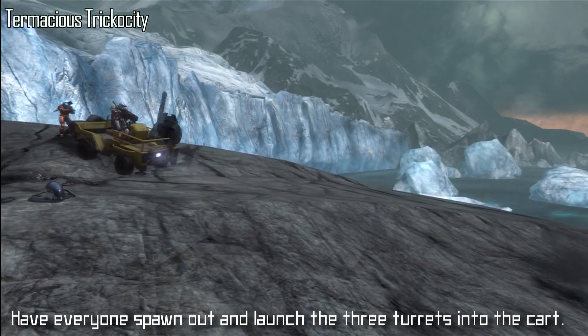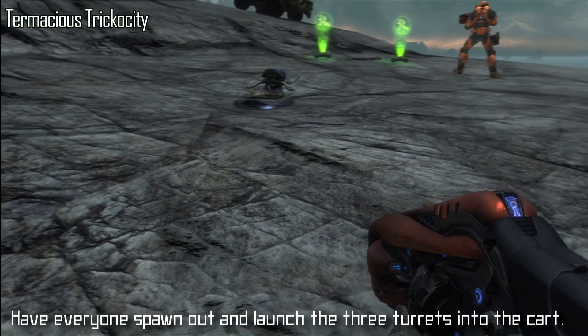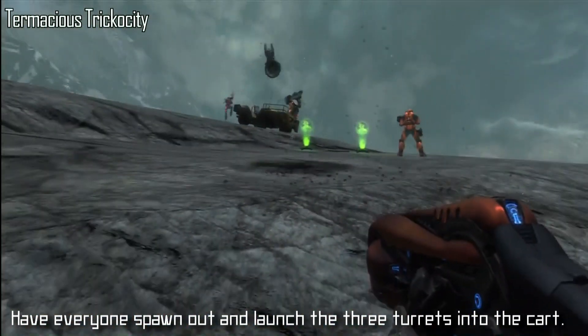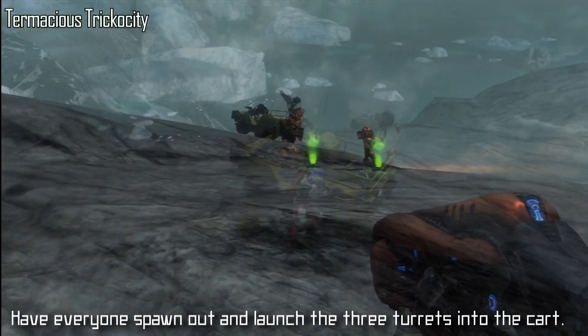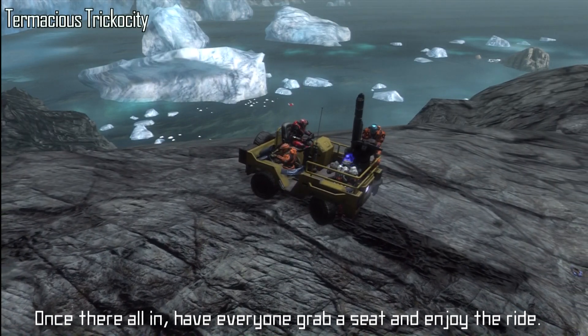All three turrets should be out by the cart now. Have everybody that was inside the map spawn outside with the spotters. If the turrets didn't land in the cart, that's no problem — you can just launch them back in the cart. And there is your Super Kart. Once everybody's in the turrets, hop in the driver seat and enjoy the ride.